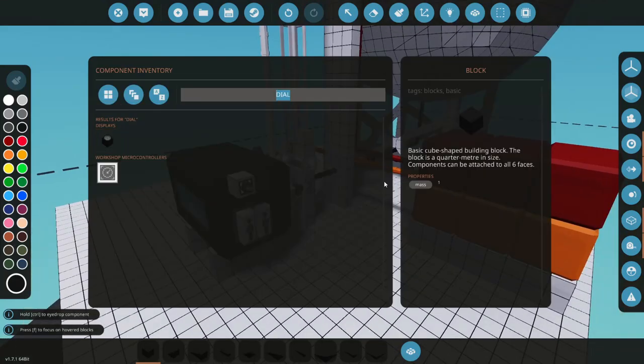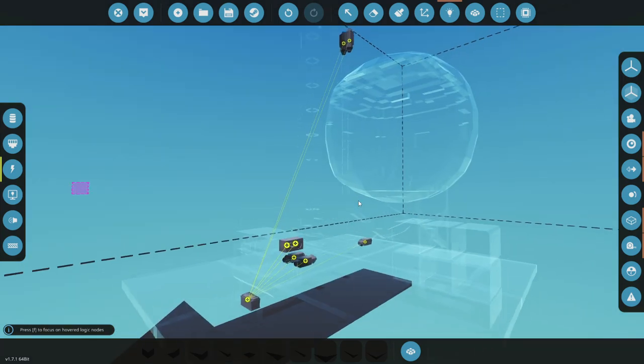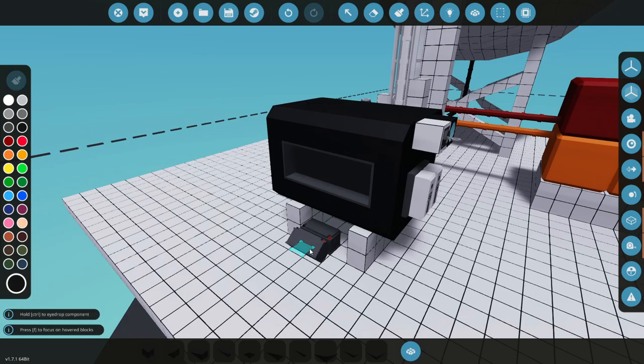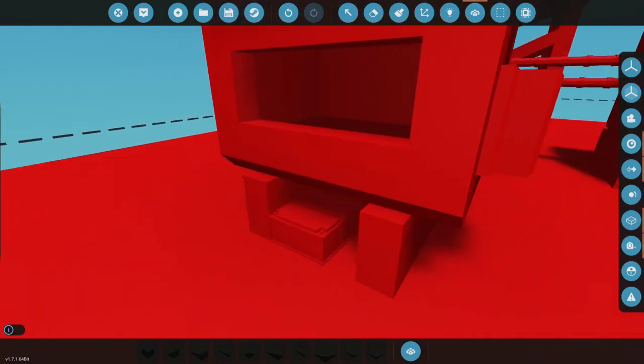We'll grab a battery, slap that right there, hook up everything, and put a couple more batteries in here just for safety. That should give us all the power we need.